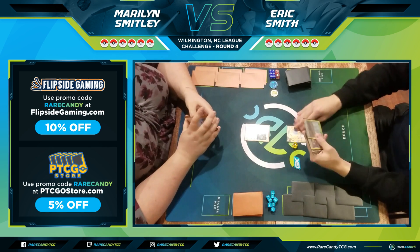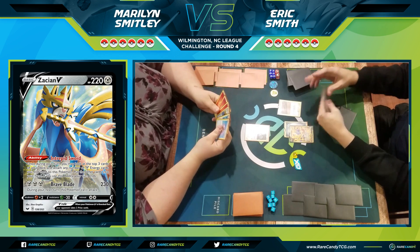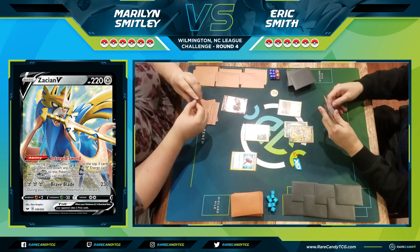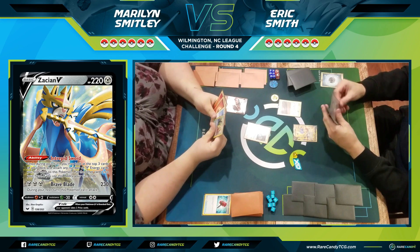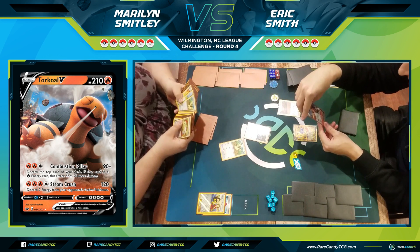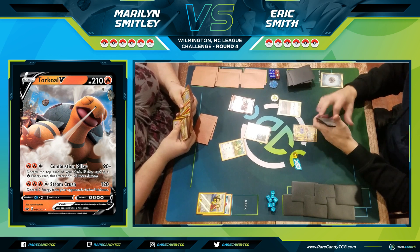It looks like I'm going to go first, starting with Zacian V, while Marilyn starts with Orangaroo from Sword and Shield. I get down an attachment and end my turn with Intrepid Sword. Marilyn finds herself a Torkquatle V and goes in with a Crushing Hammer right away — it flips heads. Crushing Hammer pairs nicely with Torkquatle V, which discards two energy when it attacks. I take a closer look at Torkquatle V.